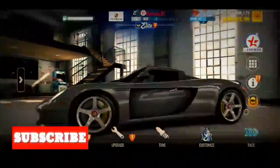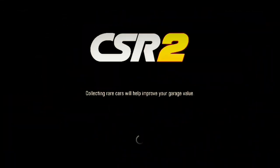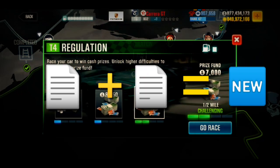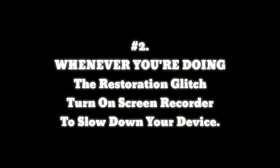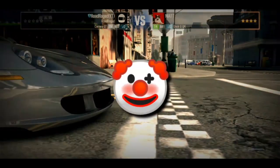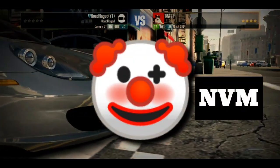Number two, this is for iOS. Combine the first tip and this tip to better slow down your phone. Whenever you're doing the restoration glitch, turn on screen recorder to slow down your phone — your Usain Bolt-fast phone, get it? Never mind.